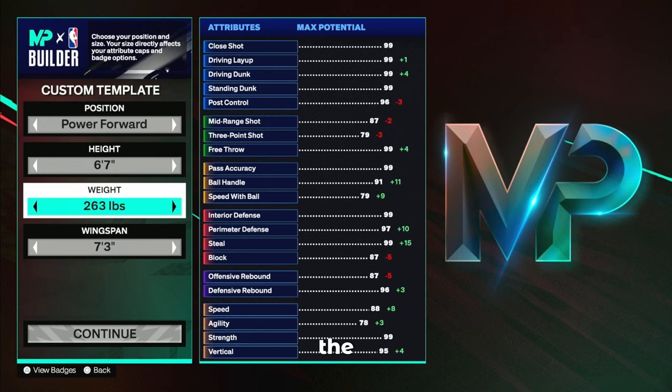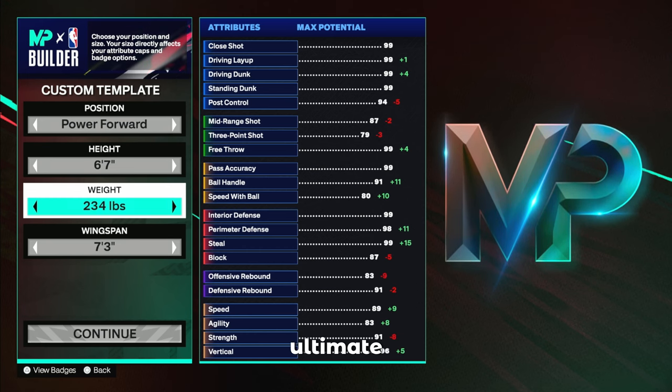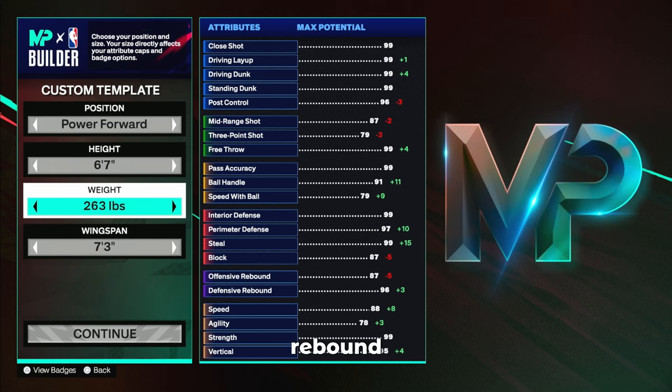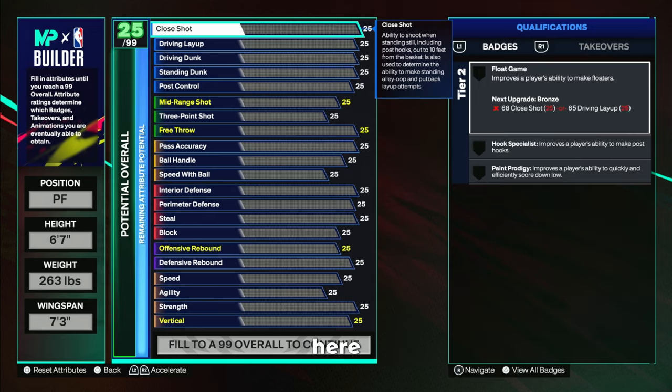You guys could bring down the weight if you want less strength, because you're really only going to be getting 91 strength as your ultimate goal, but I want to have the ability to eventually have 99 strength once I hit legend. Strength is super useful for stopping opponents post scoring in the paint, and you also won't get a 96 defensive rebound without 263 for your weight. If you just wanted gold rebounding badges, you could go with a 94 rebound.